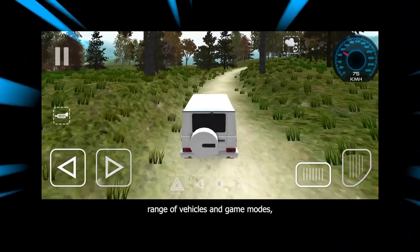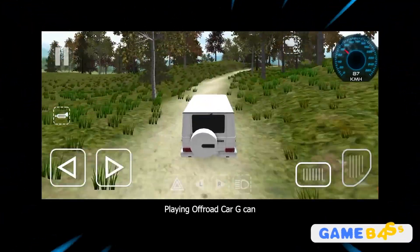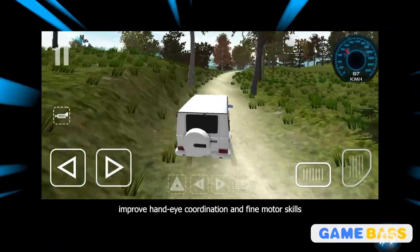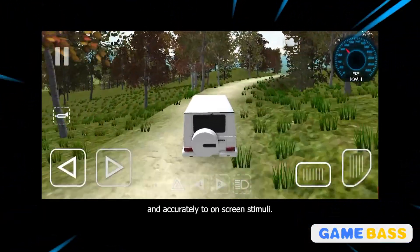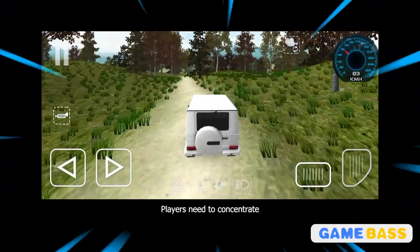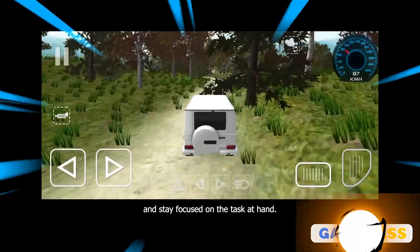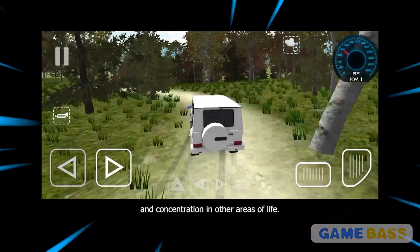Off-Road Car G is an exciting and challenging racing game sure to keep you coming back for more. Playing it can improve hand-eye coordination and fine motor skills, as players need to react quickly and accurately to on-screen stimuli. Players also need to concentrate and stay focused, which can help improve attention span in other areas of life.